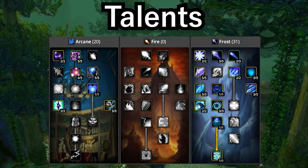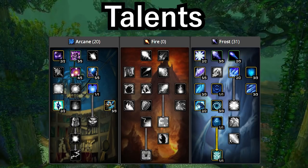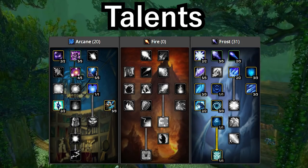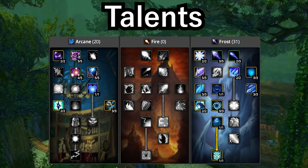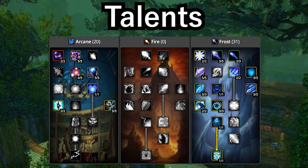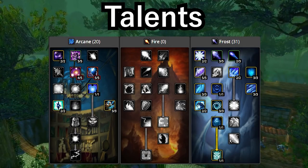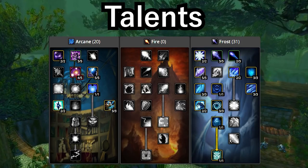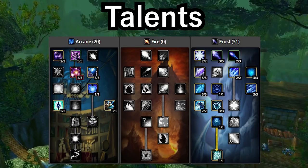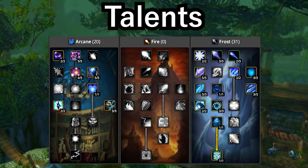When deciding talents for this farm, I chose to design a spec sheet that allowed me to farm both Mardon and ZG. There are some subjective talents you could move around to your liking. I decided to go with a 20/0/31 build. In arcane, I went with a basic 2 arcane subtelty and 3 arcane focus. I opted to snag both arcane concentration and magic absorption. You could go 5/5 in magic absorption to help in Mardon, but I do fine with only 4. I found the extra point more useful in ZG to ensure I have full arcane meditation and improved mana shield.